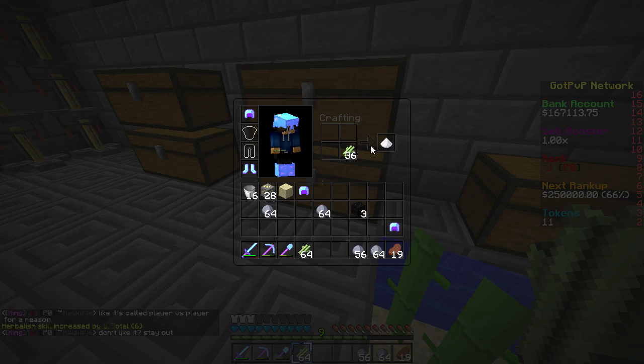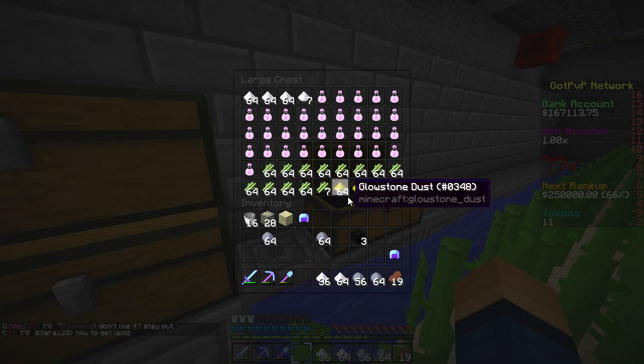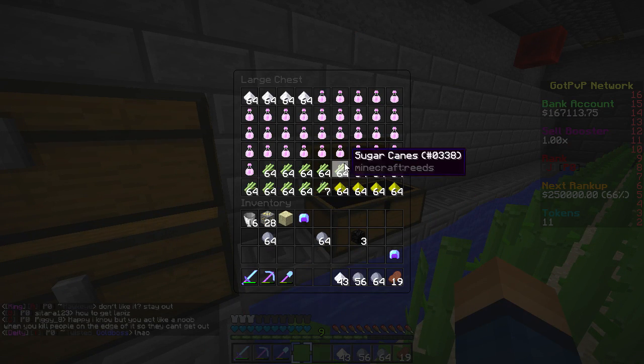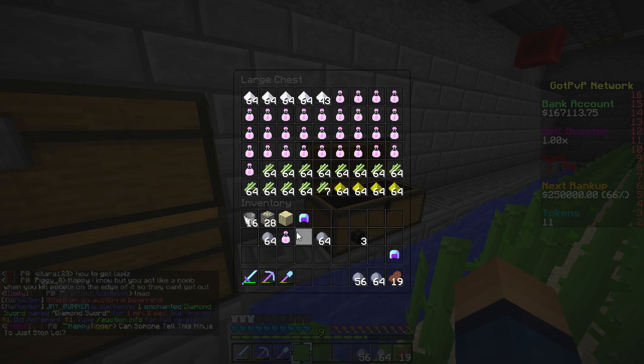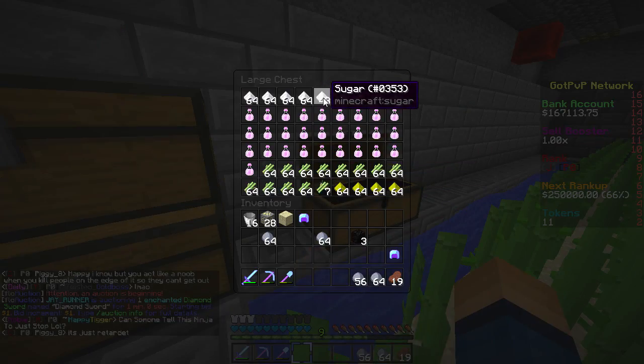But we're not going to do that right now. We're going to turn this into sugar — easy stacks of sugar. Why Speed Pots? We have sugar. Whatever, it doesn't really matter. We have some more... oh, we have Haste 2 pots. Wow, there's so many of them.